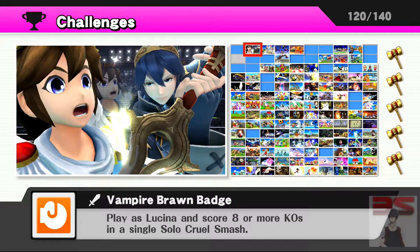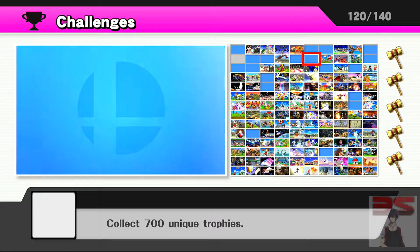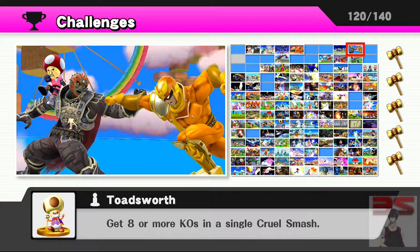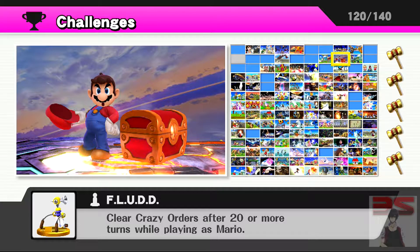Hello everyone, it's Shadow Hero and welcome to this small Smash Brothers tips and tricks. If you've been playing Smash Brothers since the launch date, you'd know how ridiculously hard some of these challenges are. But today we're going to be looking at one challenge that I just completed recently — the challenge that has you clear Crazy Orders after 20 or more turns with Mario. I've been trying out this strategy for a couple days now and I finally did it, so I decided to help everyone having trouble with this challenge. Keep in mind this strategy may not work for everyone — this is just my way of doing it.